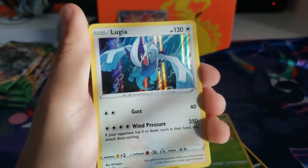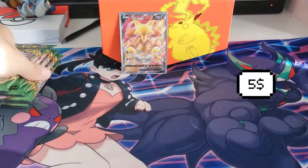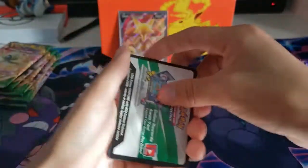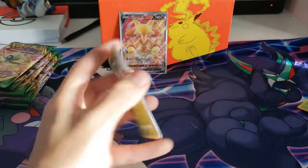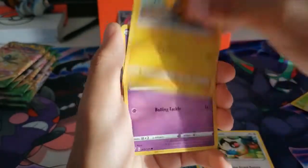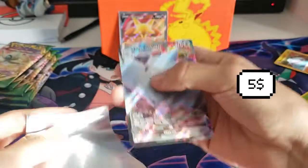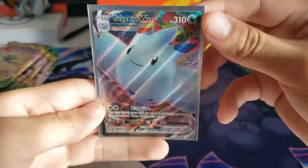Oh that's a nice Lugia! I wish — if there's a holo in here I'm gonna sleeve that up because it deserves it. Lugia was one of my favorite legendaries, next to the Swords of Justice from Gen 5. I might go back to my old job and get a higher position which would be fun. Oh my god — Togekiss VMAX, let's go! This is sleeved up! Such a beautiful card!